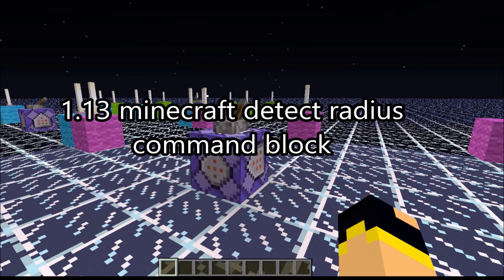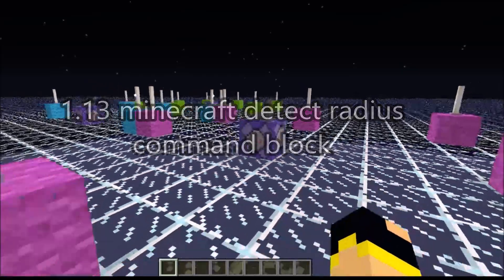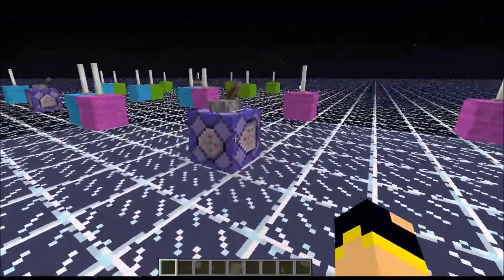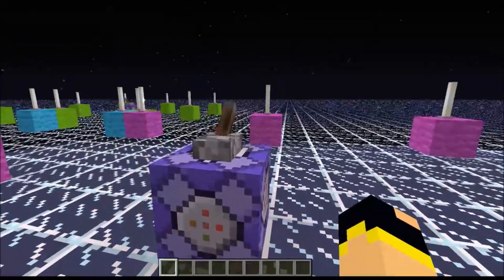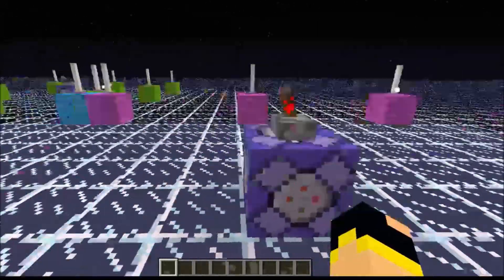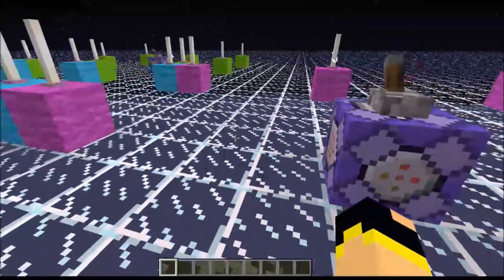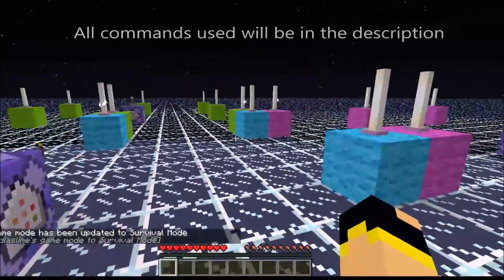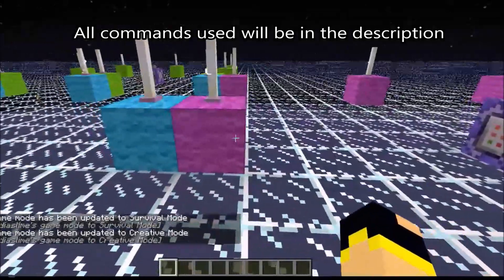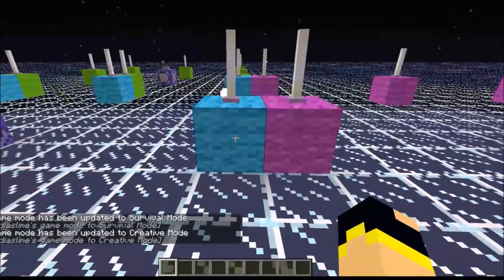Hey guys, this is a 1.13 Minecraft tutorial about detecting players from a certain radius and changing their game mode. I have these three quadrants and if I walk between this one and this one, my game mode gets changed from survival to creative. As soon as I cross this line, it gets switched.